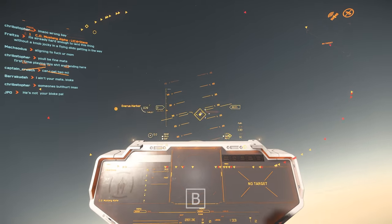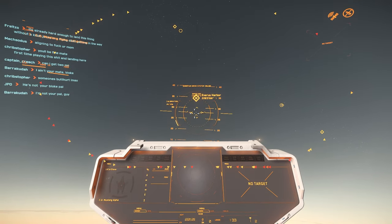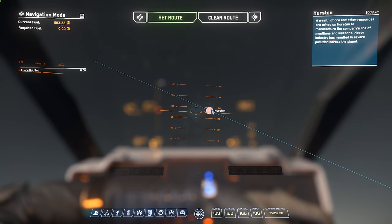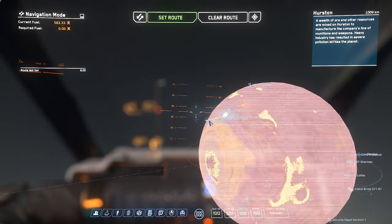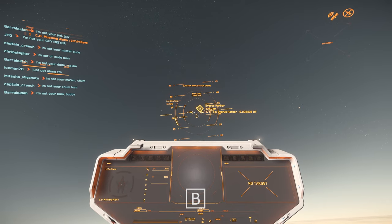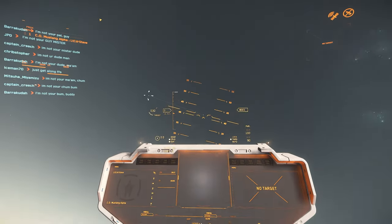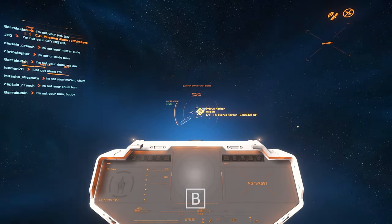We'll head out of the spaceport and get high enough for our first quantum jump — about 10,000 meters. Press B to spool your quantum drive; you can see all the destinations in the sky. We'll press F2 to open our map, find Hurston, double-click to zoom in, find Everest Harbor, double-click, then click Set Destination. Look for a solid green line — not dotted. Press B to spool up and then hold B to initiate quantum travel.